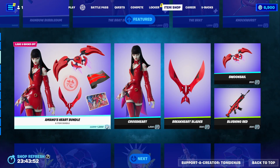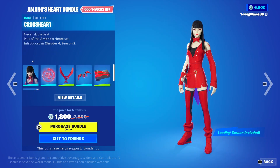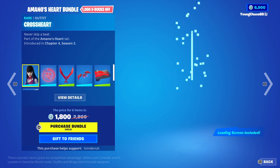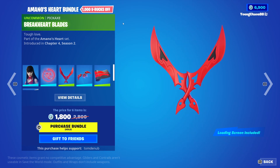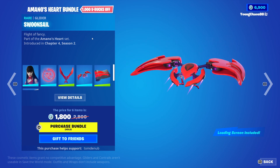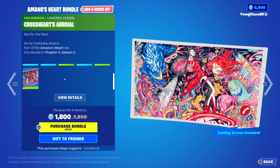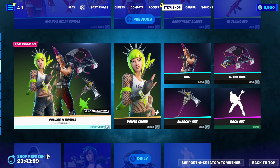You can buy everything else separate. We have Mano's Heart Bundle, a total of 6 items for 1,800 V-Bucks — quite a bit. So we have Cross Heart with the back bling Hollow Glow, a rare skin, 1,200 V-Bucks. Break Heart Blades, a harvesting tool, 500 V-Bucks. Swoon Sail, a glider, 800 V-Bucks — pretty clean. And then we have Blushing Red, a uncommon wrapping, 300 V-Bucks. And for buying the bundle, you get the Uncovering Extreme Cross Heart, a rifle — pretty awesome artwork there. And you can buy everything else separate.